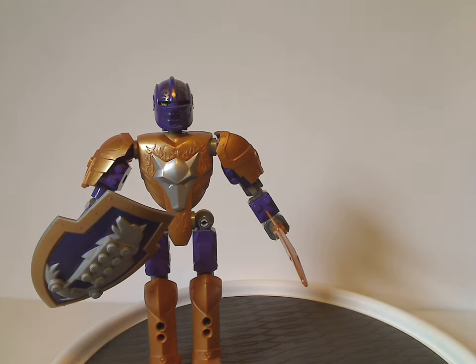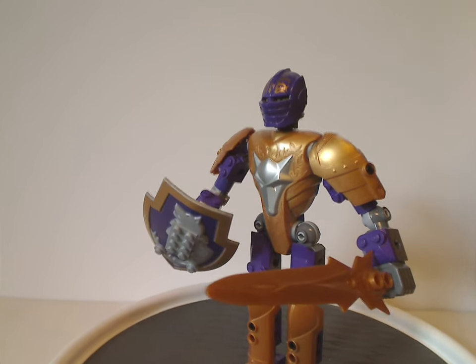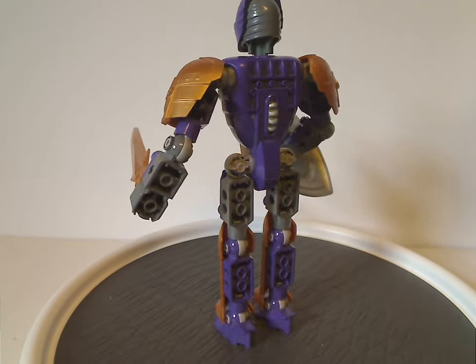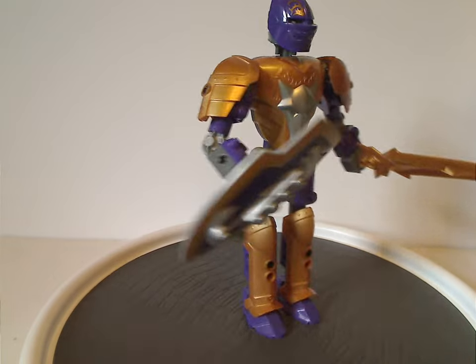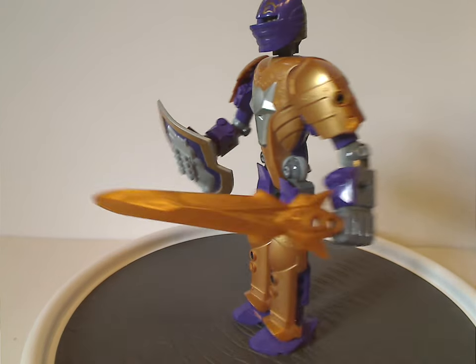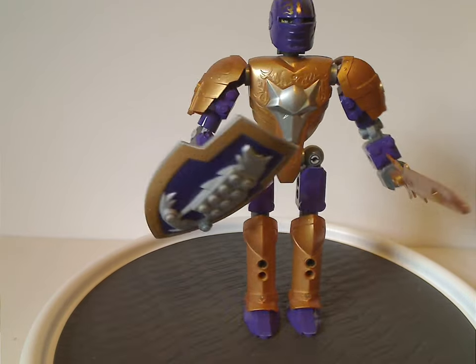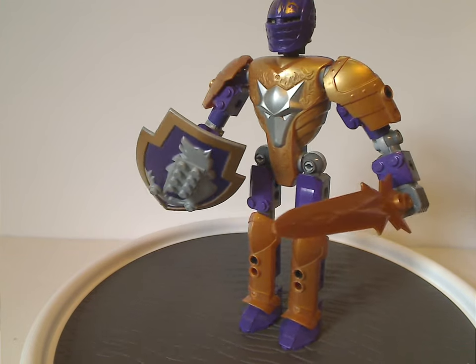So we'll start out with Daraju. As you can see, the front went the same as the previous version, or similar to that, but the back parts are also the same. An interesting color scheme with the purple and now gold instead of yellow — which we also got to see on Onua, or Master Uniter, and Terak the Creature of Earth in Generation 2 Bionicle.